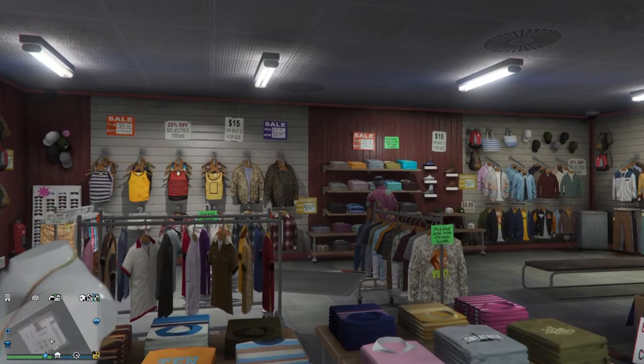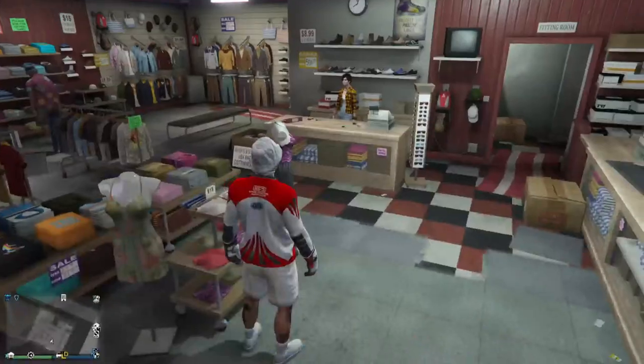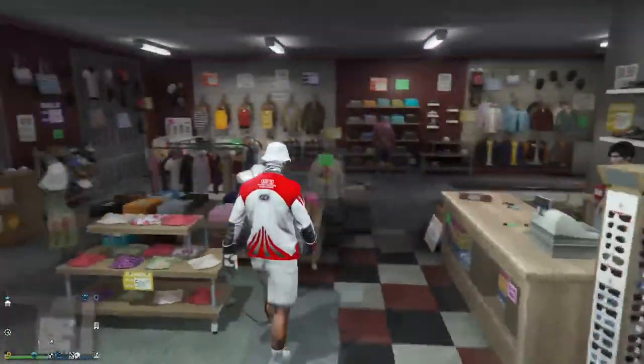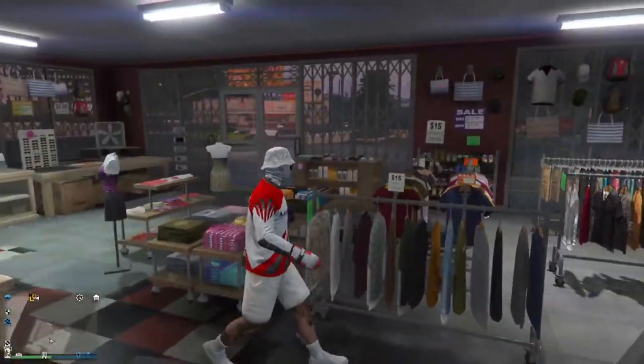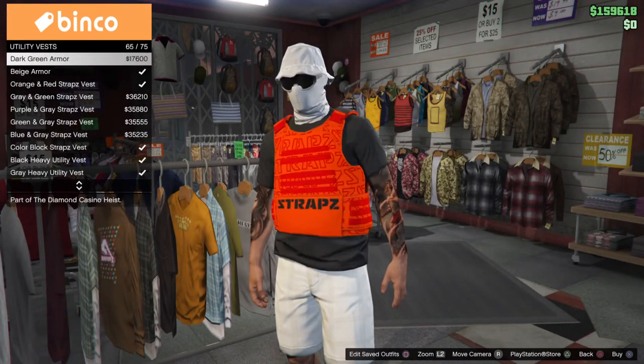This might be the patched one. Alright, I know another way. So never mind about this. Go to Tops, go to Utility Vests, and you're going to equip Beach Blade Carrier.